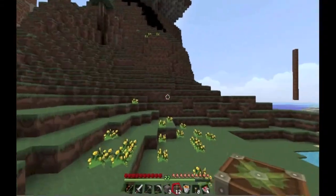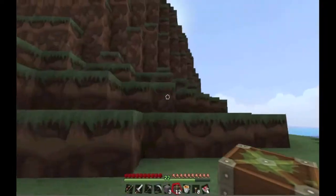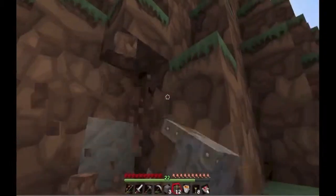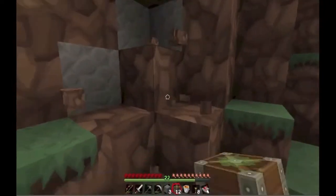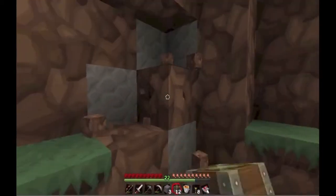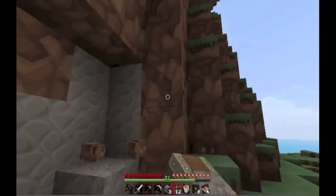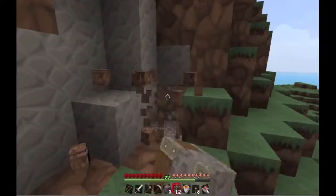Hopefully they don't realize that I placed lava. That part right there, yeah. Okay, so we're going to make the entrance like right here. That block won't break, I don't know why. We're going to have to cover this up as best as we can so it's not too obvious, like I said.